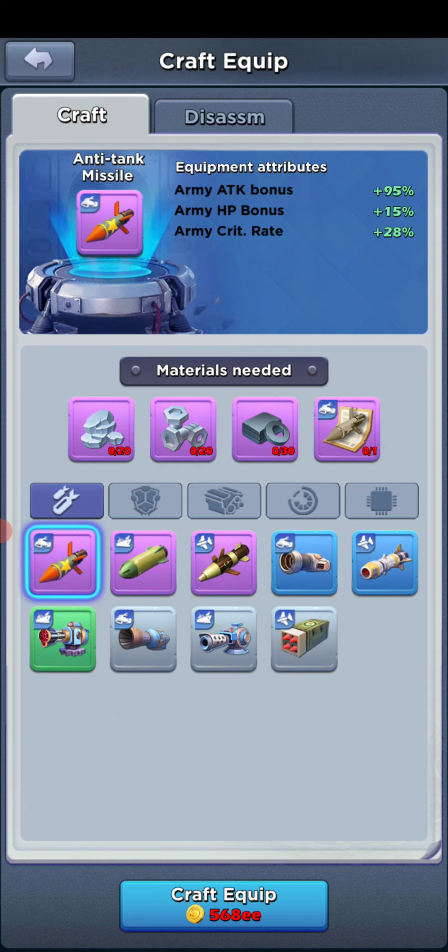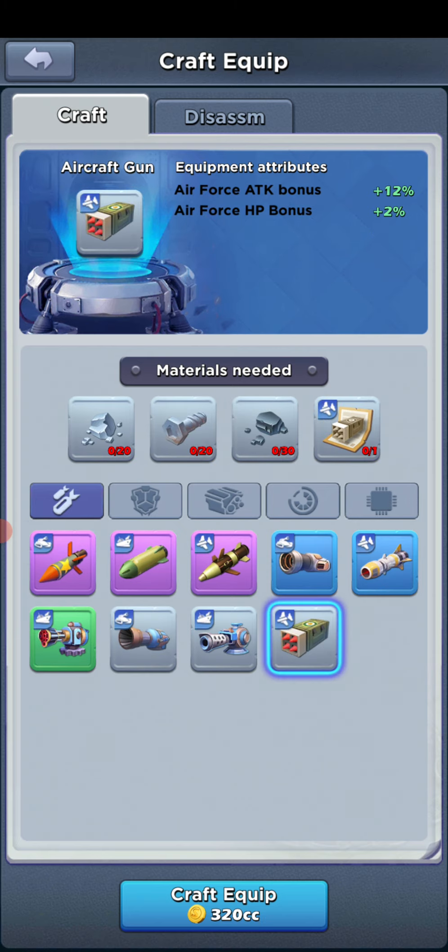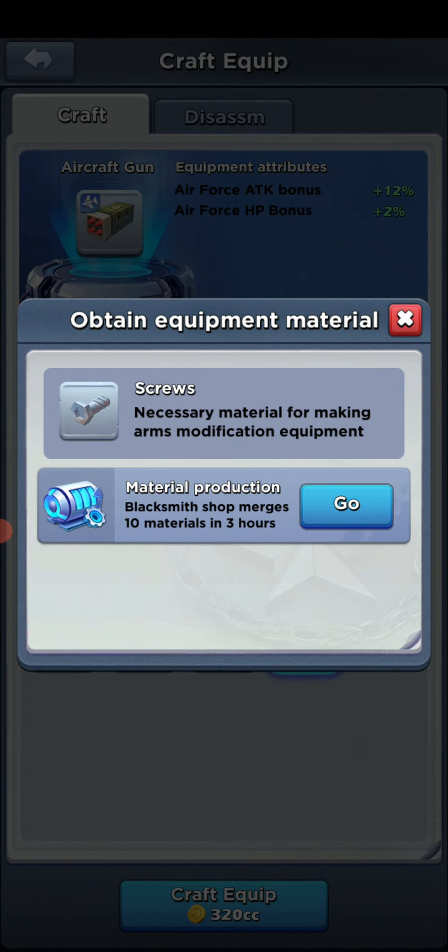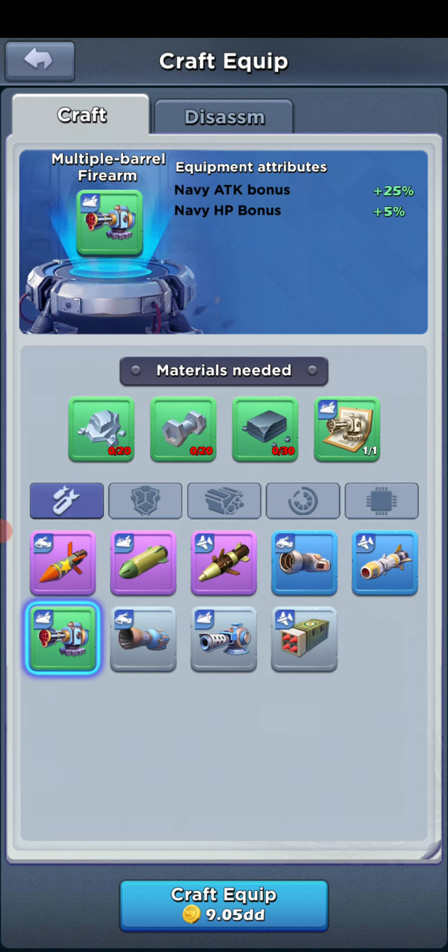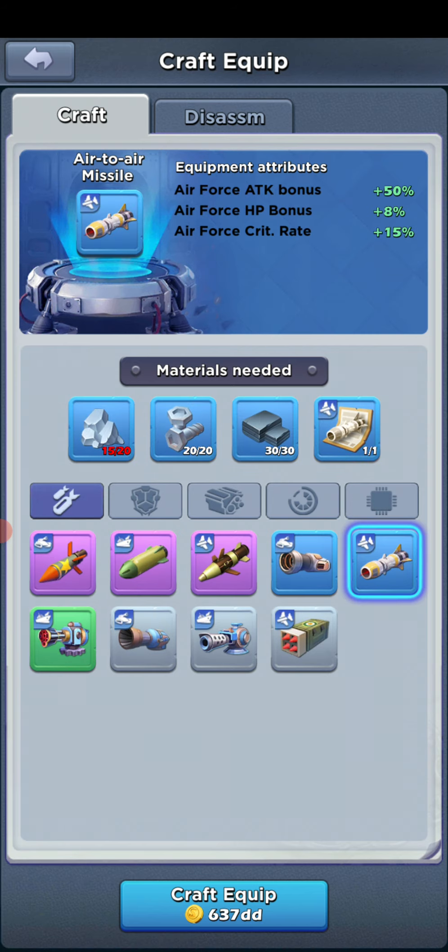Now, craft equipment — this is what I wanted to prepare you for. Steel, bolts, and screws are going to be your number one go-to materials that you'll start producing at level 65. Make sure you have enough to produce for the higher-level, higher-tier weapons that require these materials.